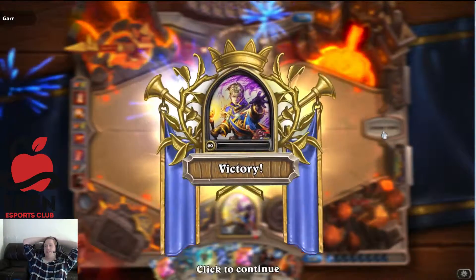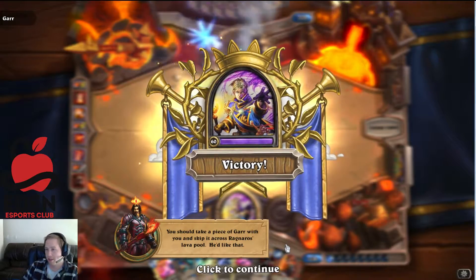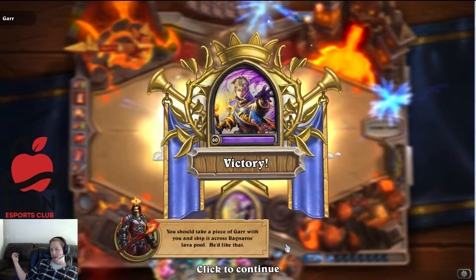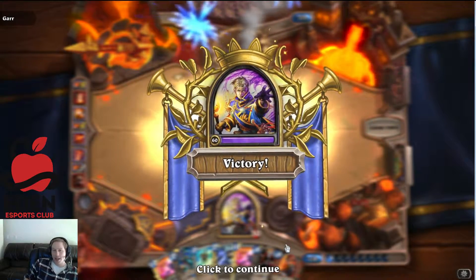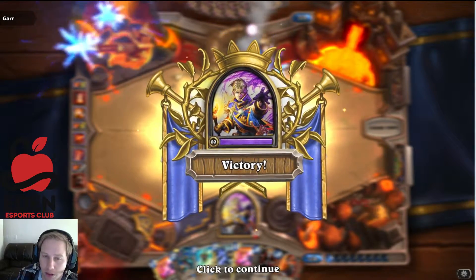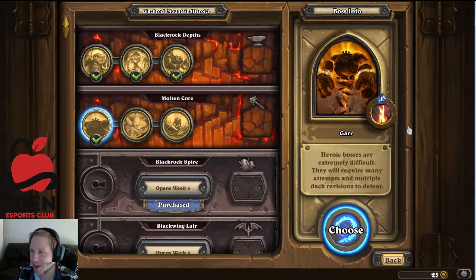That was probably the easiest thing. I think Mass Dispel was definitely the key - you just ignore it and deal damage. We also got lucky that he didn't have the 8/8 Mountain Giants at the end. That was a good Heroic. We got through Gar right away. We'll take a quick break, come back, and go to Baron Geddon and try Face Hunter because it's probably the easiest way to do it. We'll be right back, thanks for watching.